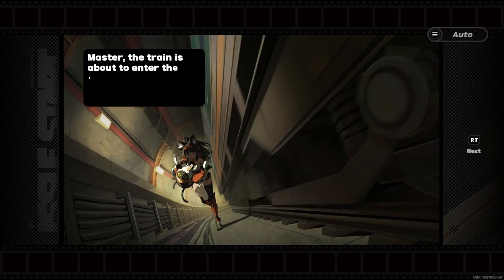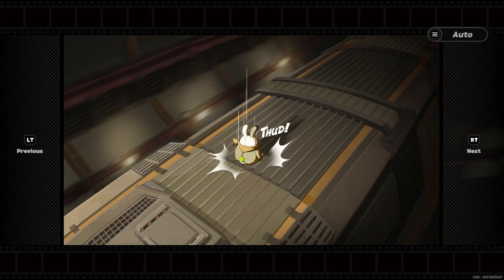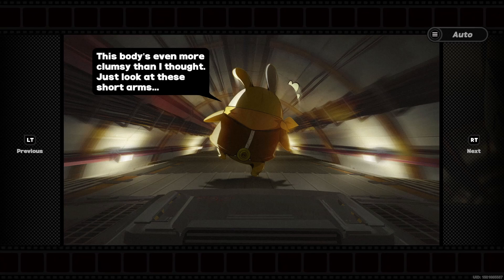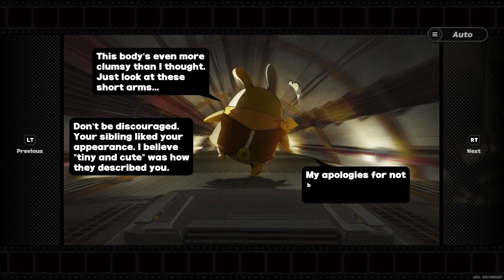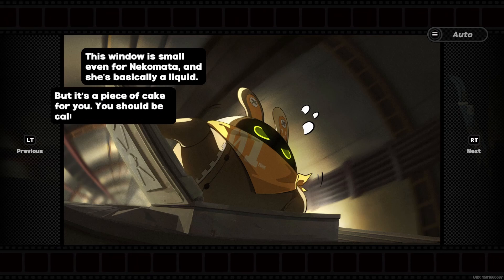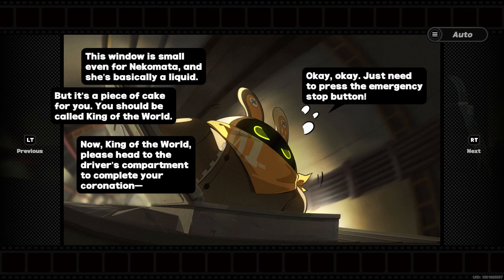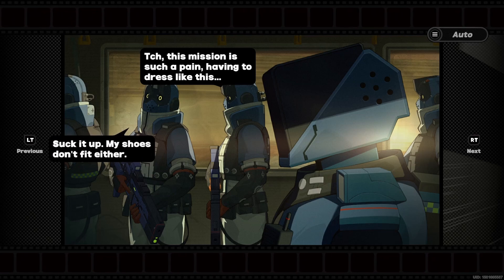The train is about to enter the tunnel - please make sure you and your client are ready. Careful, master - your posterior struck the train roof with considerable force. This body's even more clumsy than I thought. Just look at these short arms. Don't be discouraged - your sibling liked your appearance. 'Tiny and cute' was how they described you. My apologies for not being cute enough normally.